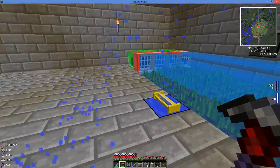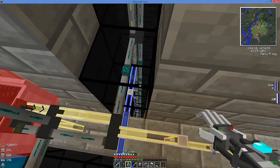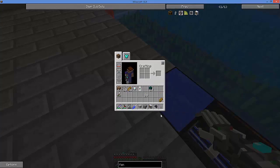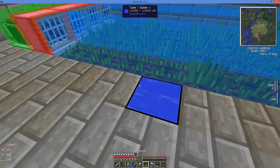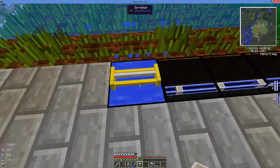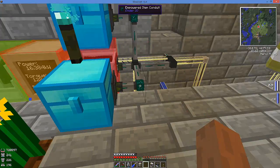I've got the OpenBlocks tank here with the OpenBlocks sprinkler. I've got a duct going downstairs to my aqueous accumulator to get my water supply up here. If you take that sprinkler and set it on top of the tank with water in it, it will cover an eight by eight area. You can also put bone meal in here to speed things up, but I've got a plethora of seeds so there's really no need for that.